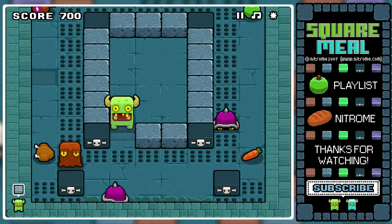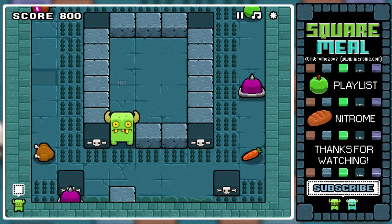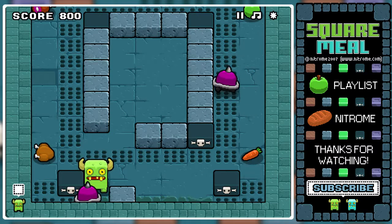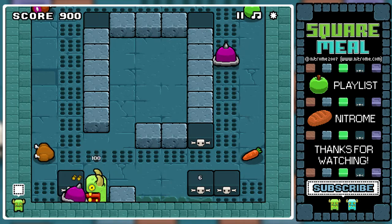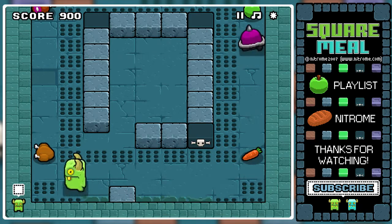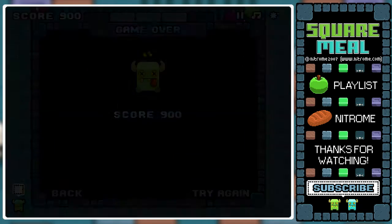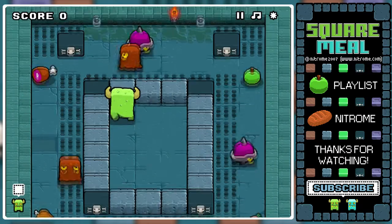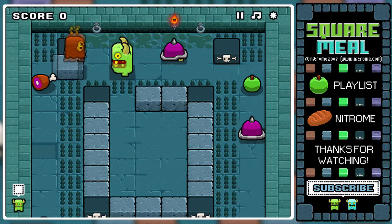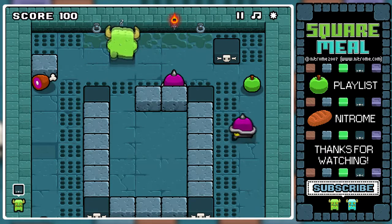Anyways, with this level we're introduced to the moving up and down spike blocks. It's not really a hard concept to grasp - you don't touch the block when there are spikes out and you do when there aren't. Please don't blow me up - okay, whoa, let's try that again, that was a disaster. On the bright side I don't have to explain very poorly how spikes work - that you get stabbed when there are spikes and you don't when there aren't.